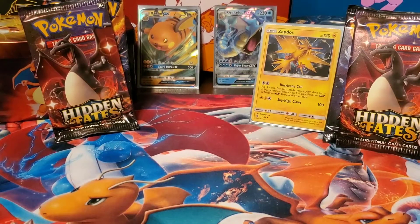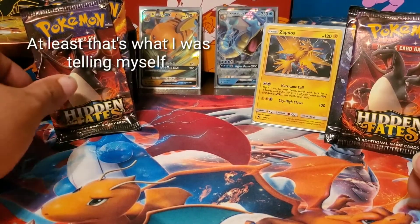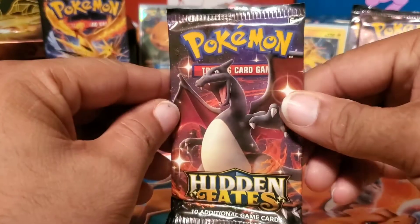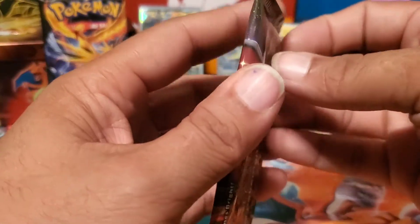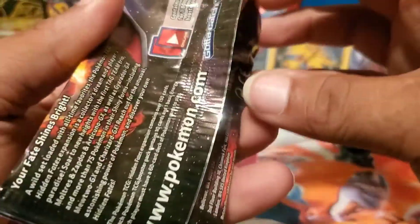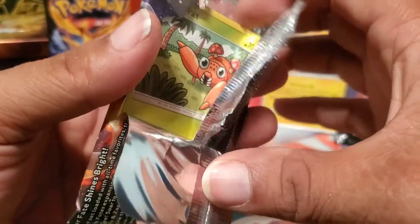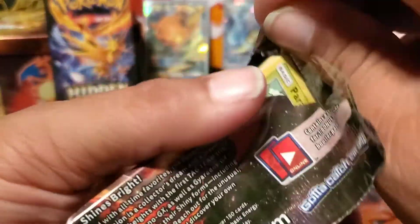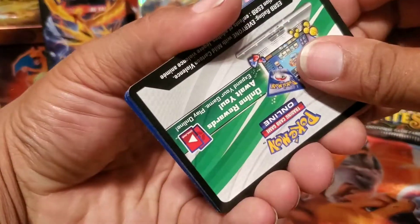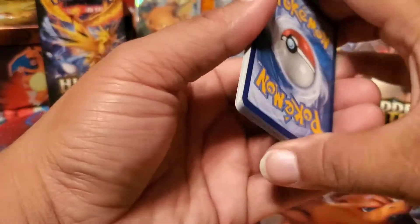And a Snorlax - guess he's tired again. Well so far you got a 50% ratio so you're good, you still got a pull. Alright, Charizard pack - let's see if you do anything for us here. Paris, I am not even out of the pack yet. That's where you're gonna get that code - let us know what you get in the comments.